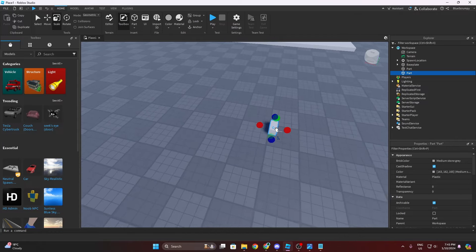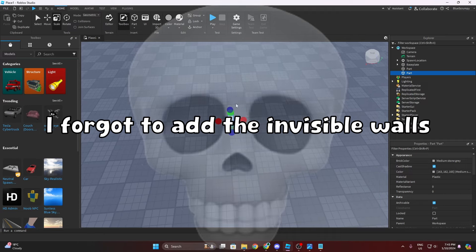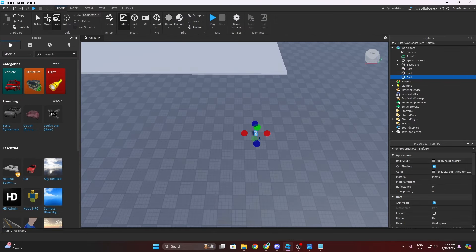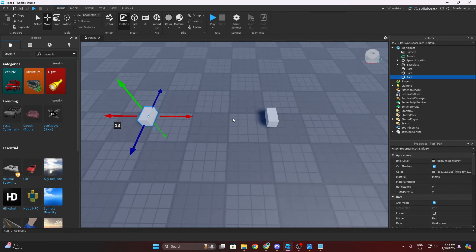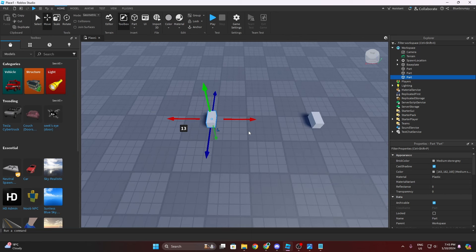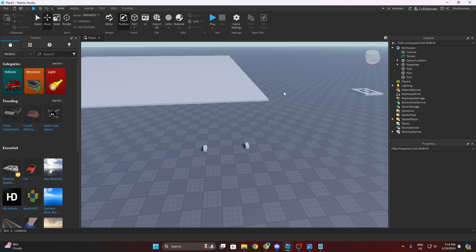My plan is to do one block wide walls, and I'll add invisible walls so players can't go through. I'll be using a 12-stud gap in between. I'm gonna time-lapse myself making all the walls, and then I'll come back when I'm done with that.